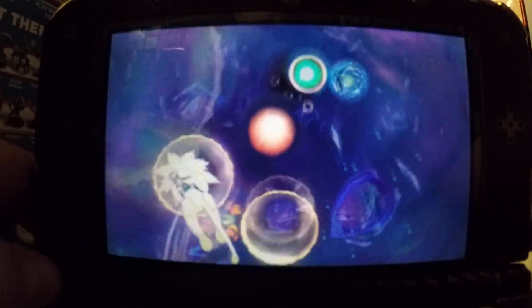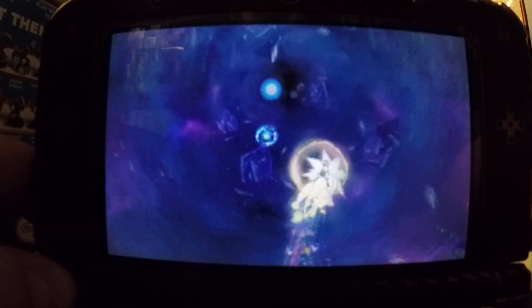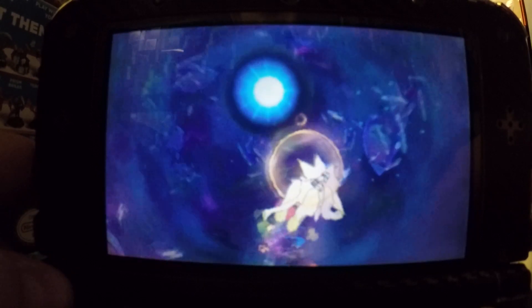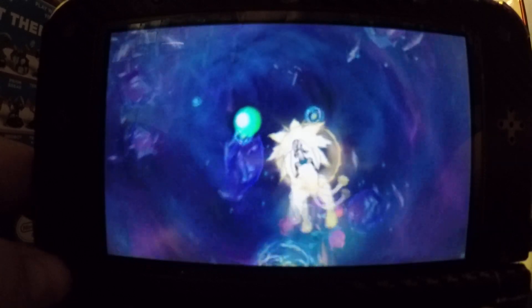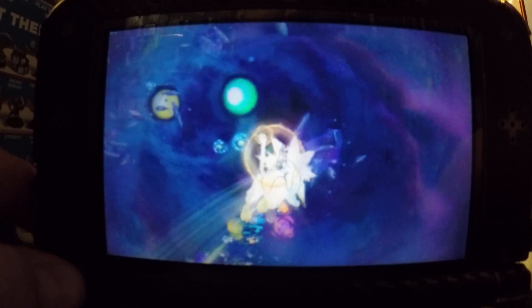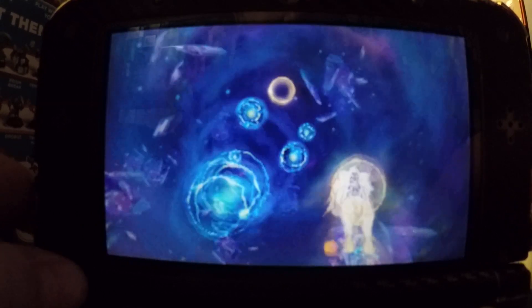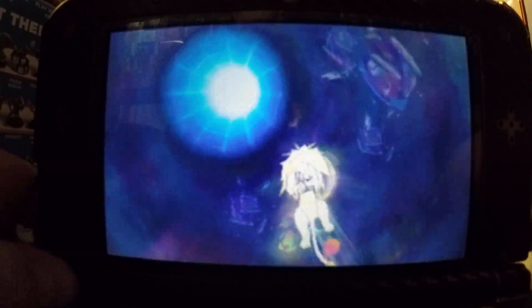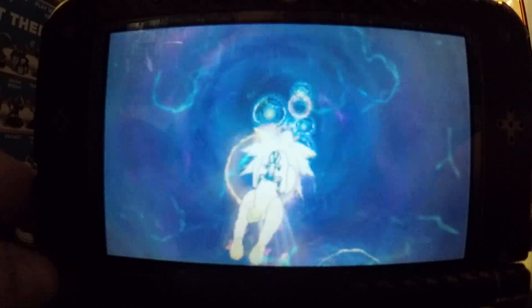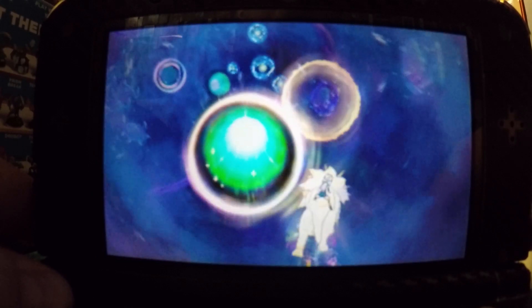If you look at these wormholes, that one has a ring around it and this one does not. If they don't have rings around them, those are the worst ones you can fall into. If they have one ring around them, that's a little bit better. If they have two rings around them, you want to hop in because that's what we're going for — the wormholes with two rings give you the greatest chance of getting shiny Pokemon. If we lose too much of the gravity field we start to lose control and just get sucked into a wormhole we don't want.